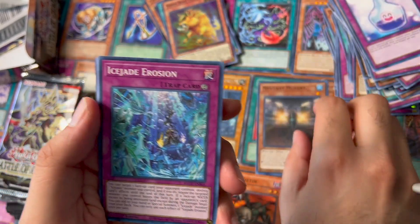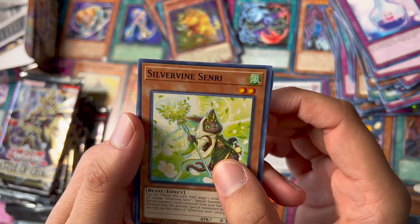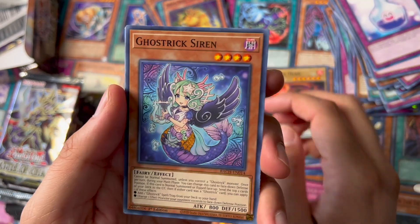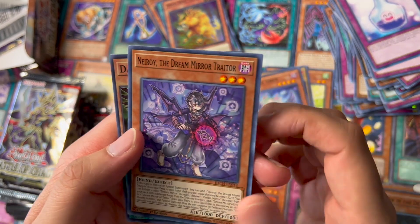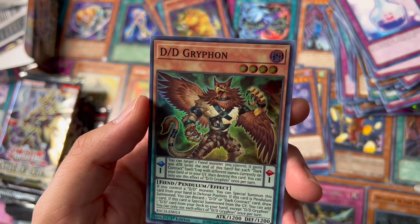Mutant Mutant, Ice Shade, Rosa, Fire Oval Head — I think that's the first Pendulum we got so far. Ghost Drake Siren, Niro Nairi, and a DD Gripen.